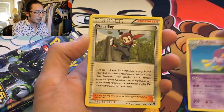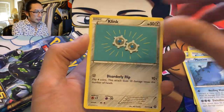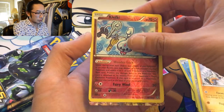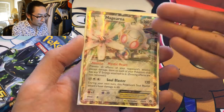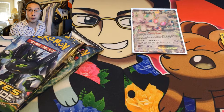Drift Bloom, Ninja Boy, Bunnelby, Mantine, Clinkang, Mankey — reverse holo Klefki, it's just a Klefki. And... Magearna EX! Very cool. My heart stopped for a second thinking it was a full art, but it's Magearna — very colorful border, that's pretty awesome. I think I might have one already, but I've never pulled a full art from Steam Siege or Fates Collide, and I still haven't.